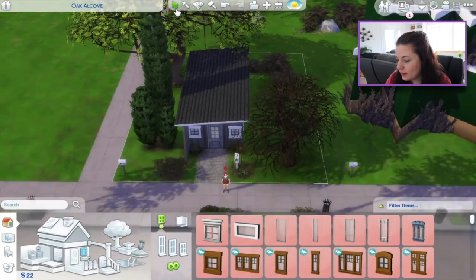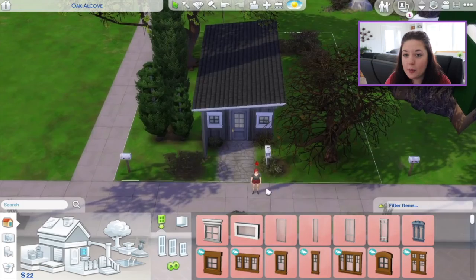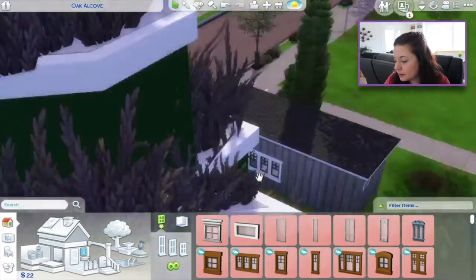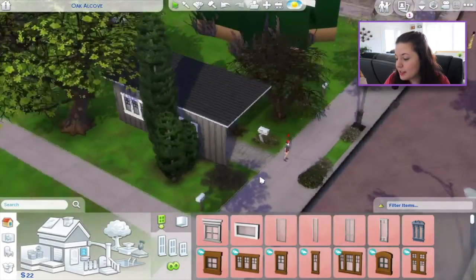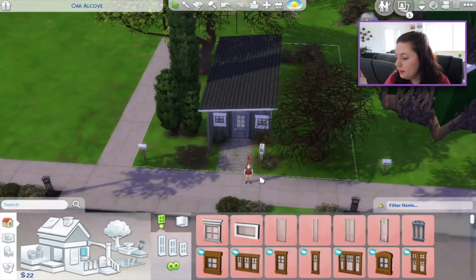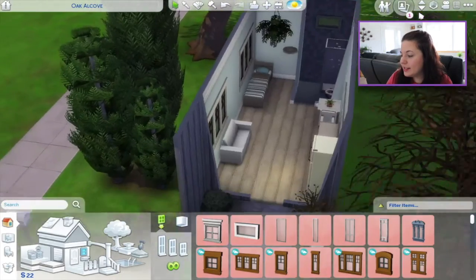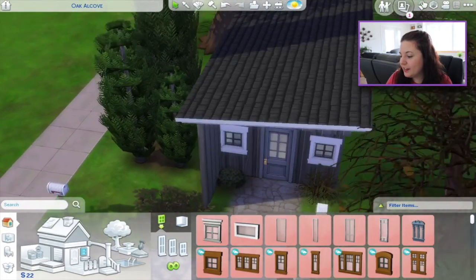That is a $5,000 Sims house, and that is pretty good if you ask me. I'm impressed. She thinks she's unhappy now — wait till she moves in! It's pretty darn good. I mean, I wouldn't guess it was $5,000. That is a home on a budget right there.